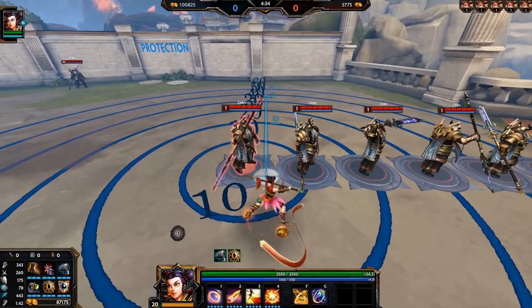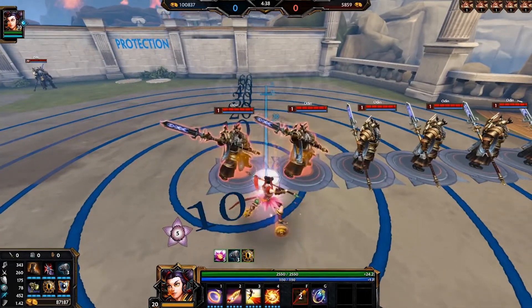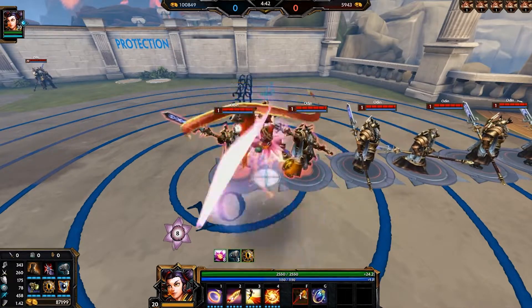The next thing of note is Nausea's basic attack chain. There are four hits in this chain: two are normal, the third hit hits harder, and the fourth hit comes out real slow, hits real hard, and is an AoE cleave auto where he overhand smashes everything in front.